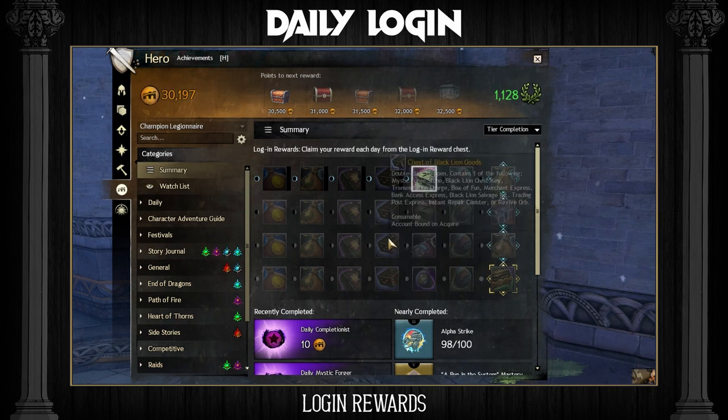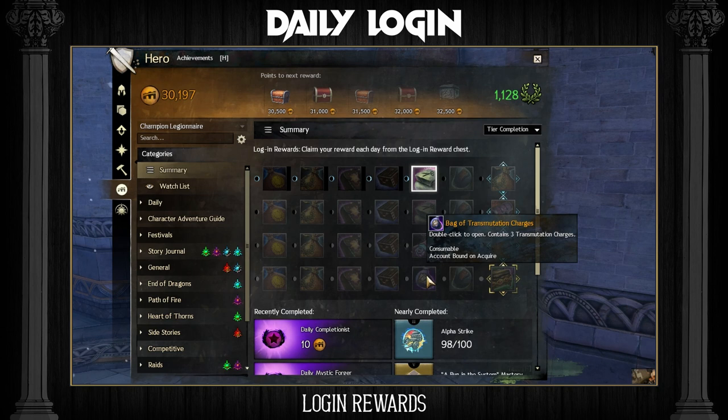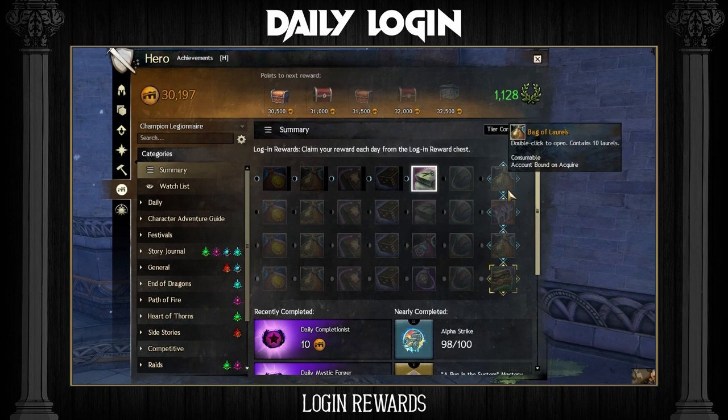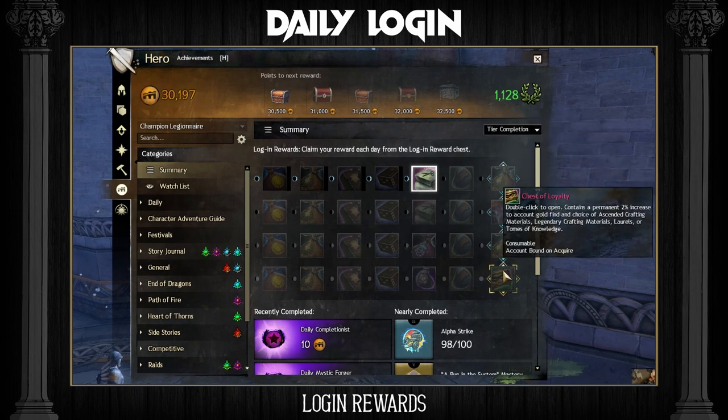Your login rewards include a Chest of Loyalty from which you can choose either Standard Crafting Materials, Legendary Crafting Materials, Laurels or Tomes of Knowledge. I usually select the 20 Laurels as I find this to be the most profitable out of all of these options. Keep watching if you would like to find out how to make gold with your Spirit Shards, Laurels and other in-game currencies.